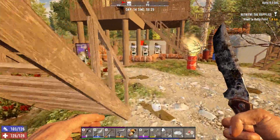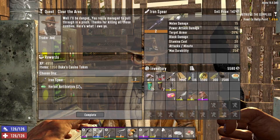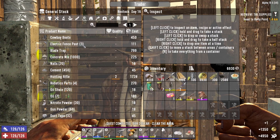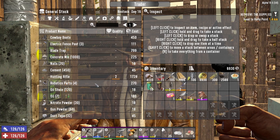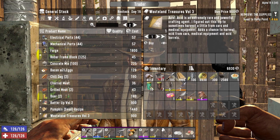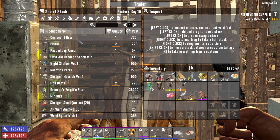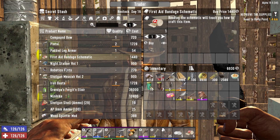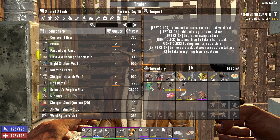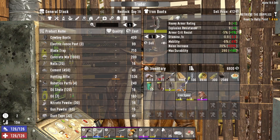Here we go, he's not long been open. Let's see if he's got anything good. Nothing for me - we'll take the iron spear to sell back. He's just got fence posts and blade traps, we've already got those. Got some good food for sale, wasteland treasures, acid. He's got a quality one compound bow and a first aid bandage schematic I do want. He's got a full-on mini bike but we won't be able to afford it.